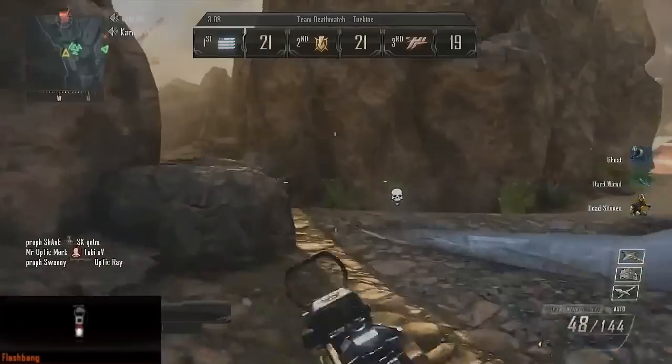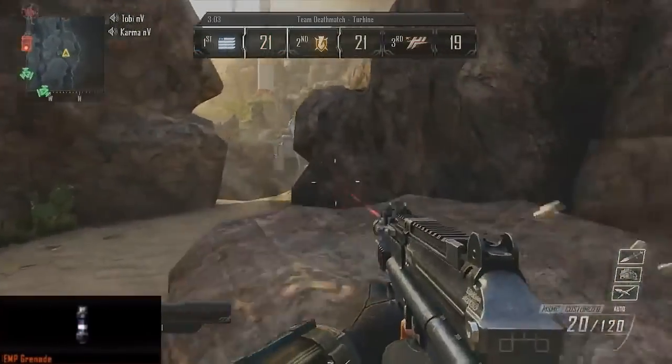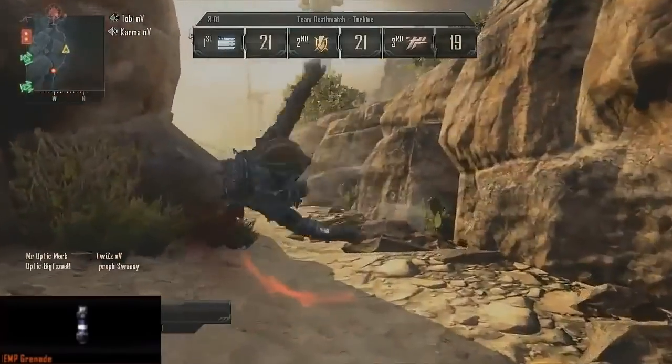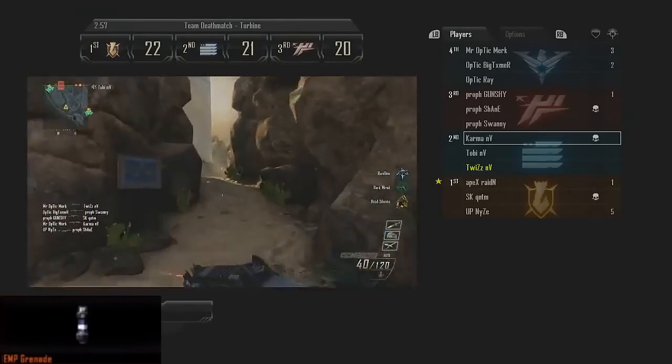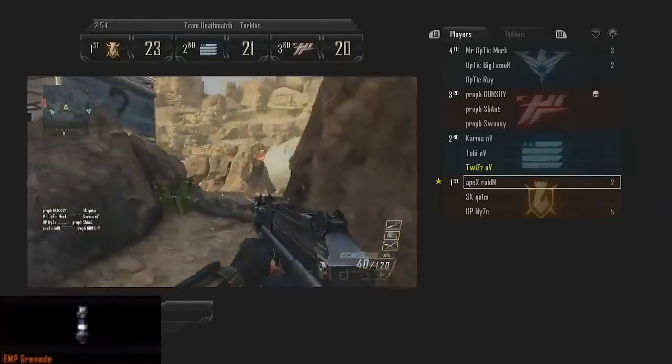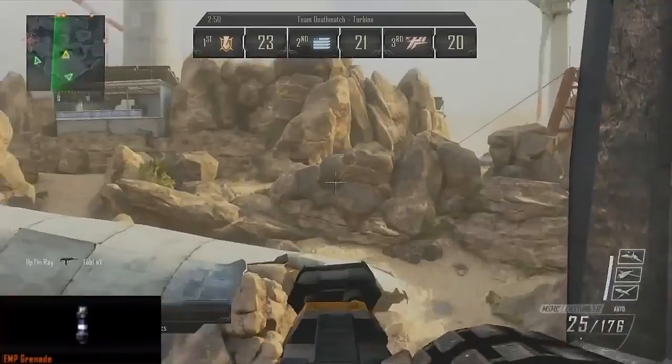Those two are quite similar and they're returning just as they have been in previous games. Another thing that's returning is the EMP grenade. This made its first appearance in Modern Warfare 3, so it seems like it's a kind of future weapon that's only been available in games set in the future. It's going to come back very similar to how it was in Modern Warfare 3 and it's going to disable enemy electronic systems.